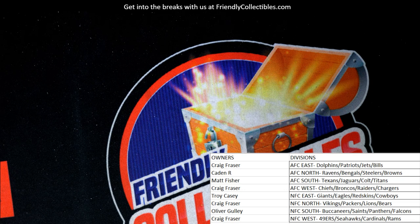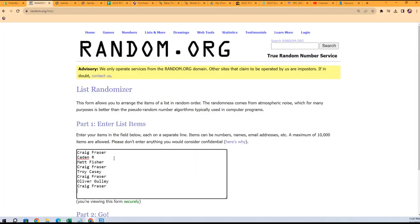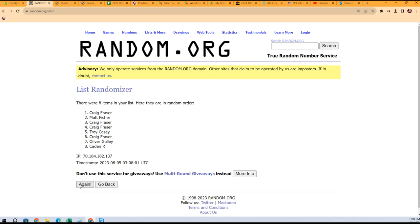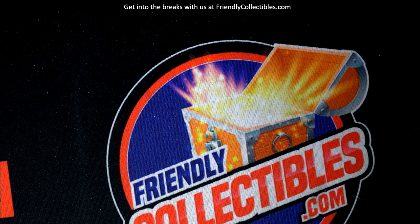Will Anderson coming out to Matt F. Now we're going to random off this points card. Taking everybody that got into the break, going to random.org, seven times through. The person in the number one spot after seven gets the points card. Here we go - good luck guys! One, two, three, four, five, six and seven - Craig F, you get the points card! Congrats to you Craig.